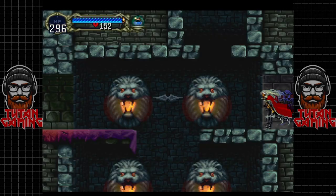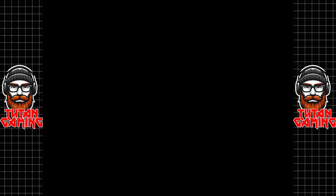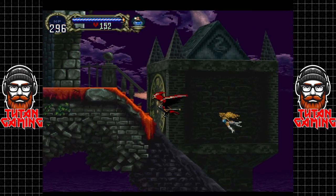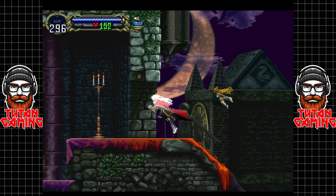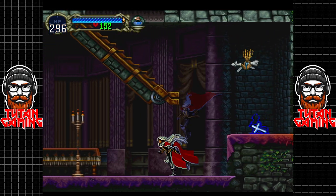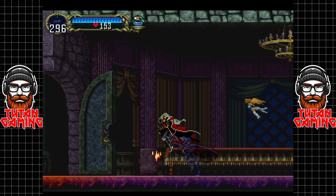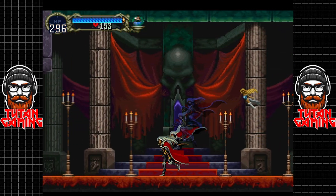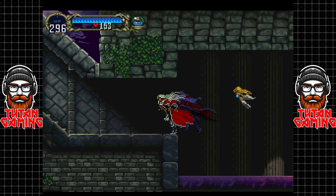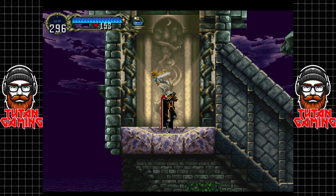Hey guys, welcome back to Castlevania Symphony of the Night. In the last episode, we finally managed to get ourselves to the second castle after defeating Richter Belmont in a glorious display of mortal combat. But of course, we didn't actually kill Richter — we managed to destroy Shaft's grip that he had on the poor chap.